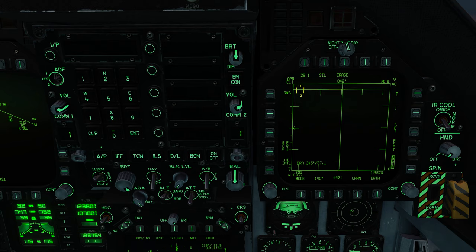Range-while-search, the default mode we're in right now, is very nice for getting a very large picture of the battle area as well as maintaining a very strong lock on a target. It's not impervious — obviously there are ways to defend against a single target track — but it is much more difficult and requires much more work on the hostile pilot.